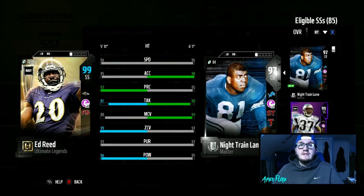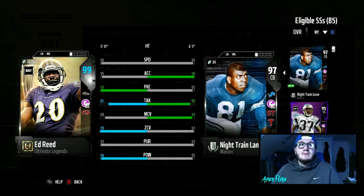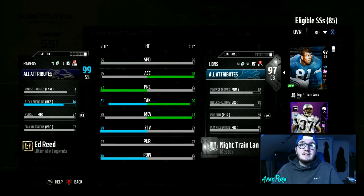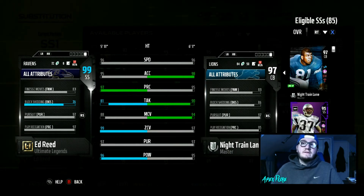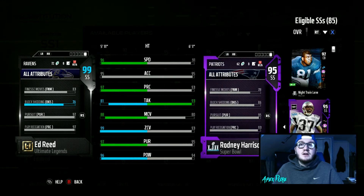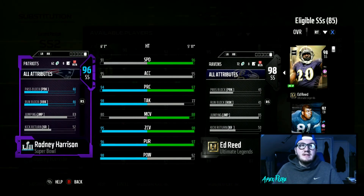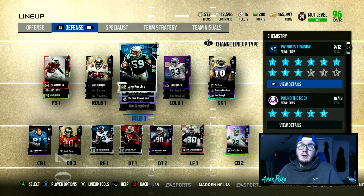I'm hoping at some point they upgrade Sean Taylor to a 99 overall like the 97 version — no one in the game plays as good as Sean Taylor. I'm happy Honey Badger bumped him up to 99 overall. Due to Physical Front, he does have 81 tackling, which I wish were better, but it's still a really good free card with 96 speed, 97 play rec, 99 zone, and 96 hit power. If needed, I could sub in Rodney Harrison — he has 91 block shed, 94 play rec, 98 tackle, 95 zone, and 98 hit power from the Patriots team training.